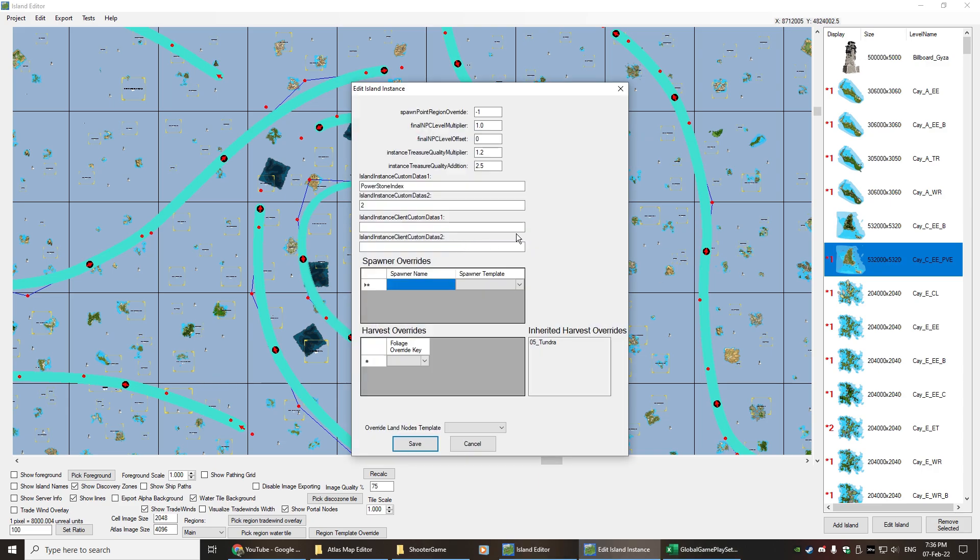When we actually have a look at the data on the island itself, the only thing you need to do to make it a power stone island — so the island that you drag and drop will give you the cave, the ruins, the dragon and all that sort of stuff — is assign it to an actual power stone. You need to put the island instance custom data one as 'power stone index' and then custom data two has an array of zero through to eight, which will give you your nine power stones.